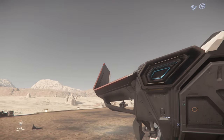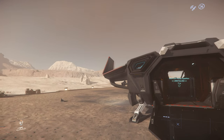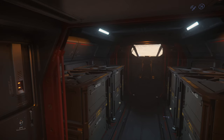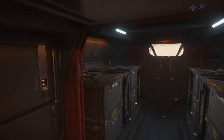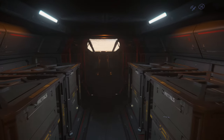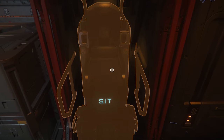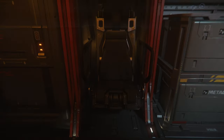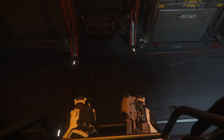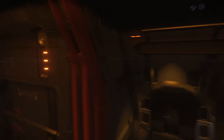Your entry into the C8X is via a deployable ramp at the rear of the ship. This takes you up past some component access and into the main cargo bay. There are four standard cargo units of storage available. There are also two seats, one on either side for passengers.